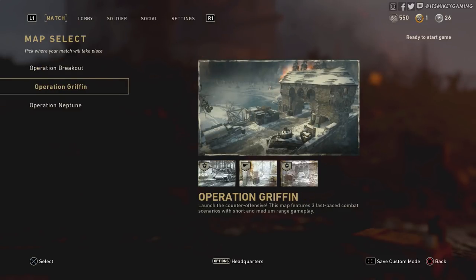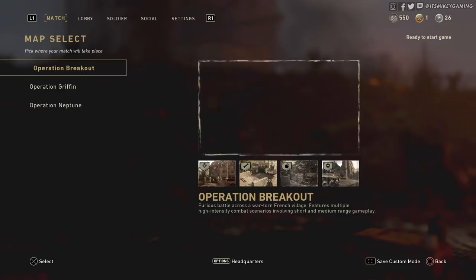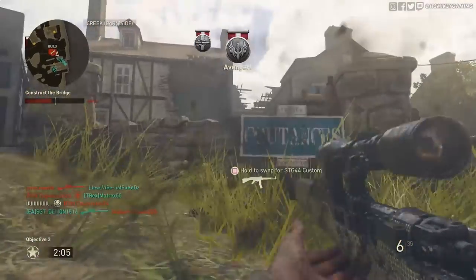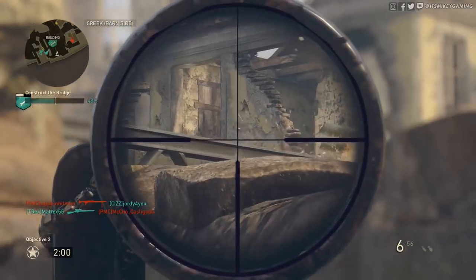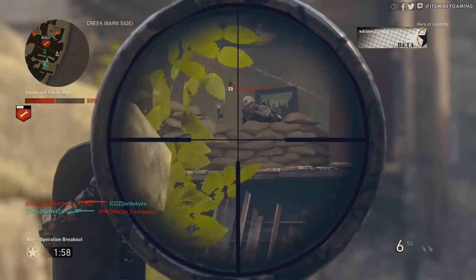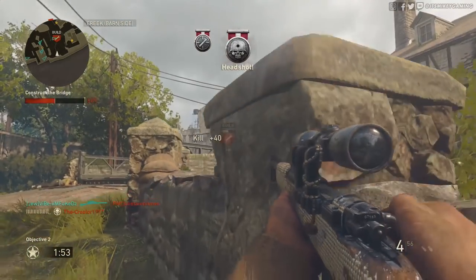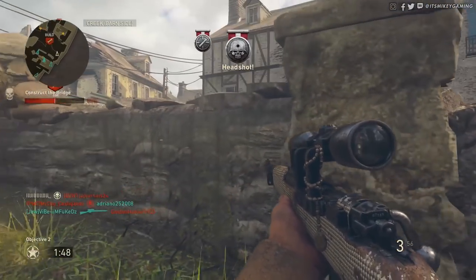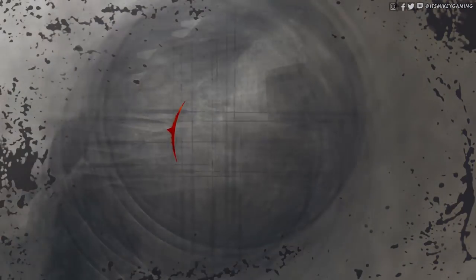Griffin can also be pretty good — the snowy map, I don't mind it. Neptune can be a little more difficult. This little spot right here has always been my favorite since the beta: you catch guys hanging out at the overlook by the machine gun. People cannot resist that machine gun — they'll keep coming back even after getting grenaded. That's a common place people hide, so you can get a lot of easy sniper kills there and snipe people across the bridge.